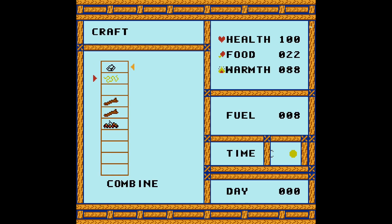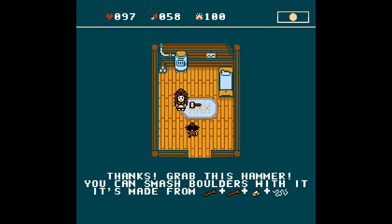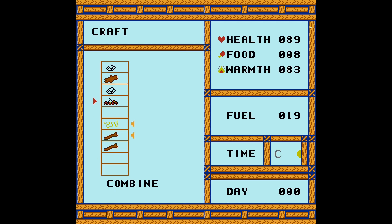The new hammer is now the most complex recipe — you have to combine two sticks, a rope, and a rock. You'll learn this recipe after completing the second Erica's quest. The second most complex recipe is the slingshot — I added a rope as the third ingredient. The rest of the recipes are the same as before.